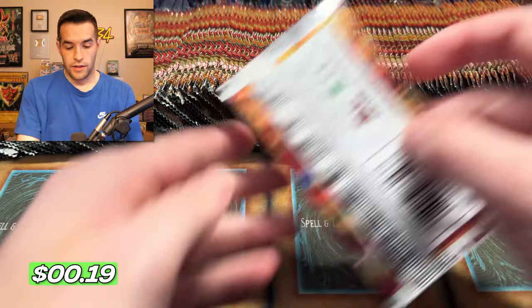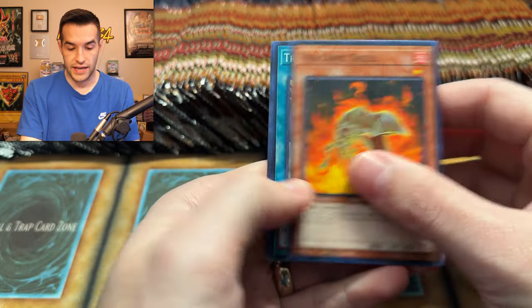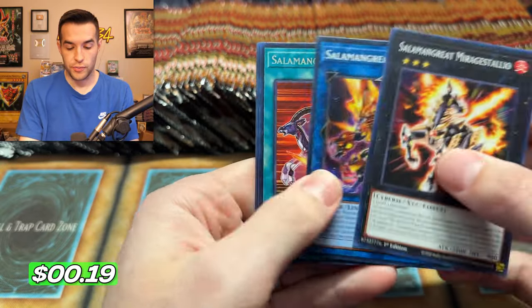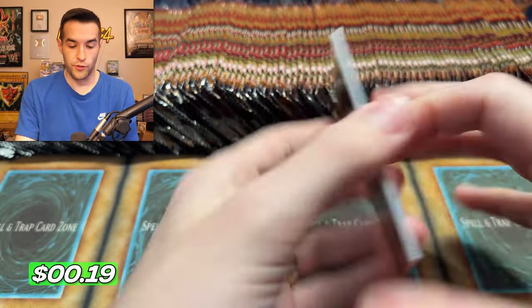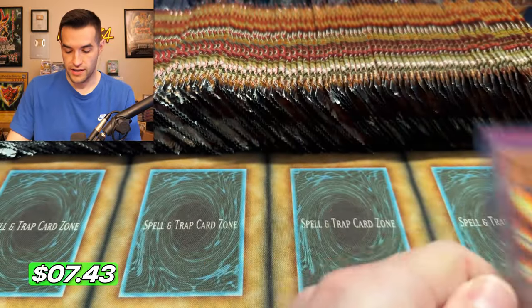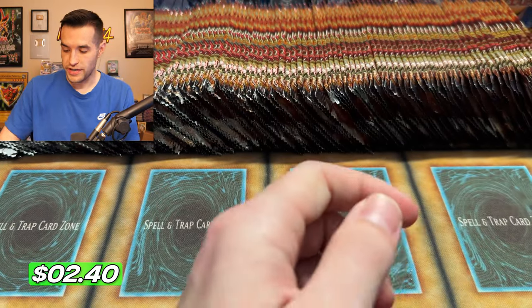We have the Burning Draw. Pretty slow start. Volcanic Hammer — man, they did put a lot of Volcanics in here. Would those Volcanics make the deck actually decent? Salamangre Great Burst. Griffin. Very, very nice. Battle Unboxer. Volcanic Blaze Accelerator — not World, Volcanic.